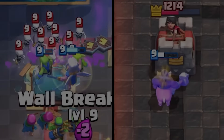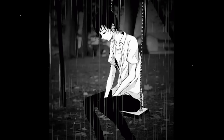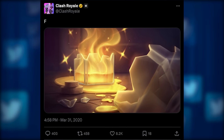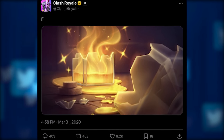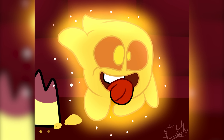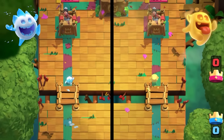The decision to remove the heal spell entirely was significant, but replacing it was a way to offer something new. On March 31st, 2020, Supercell tweeted a picture of a broken heal spell with the title 'F for paying respects.' If you looked very closely on the right shard, you could see little eyes reflecting off it with a big smile — teasing the new card that would replace the heal spell. And on April 1st, everything was confirmed on TV Royale. Unfortunately, it was no April Fool's joke.